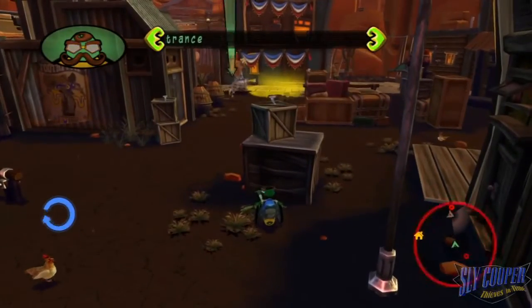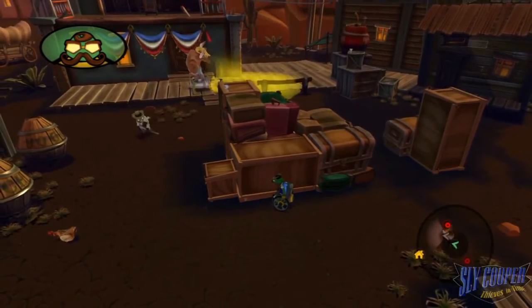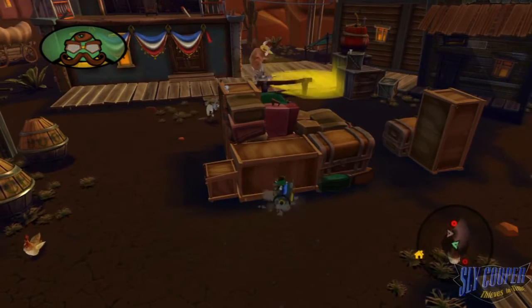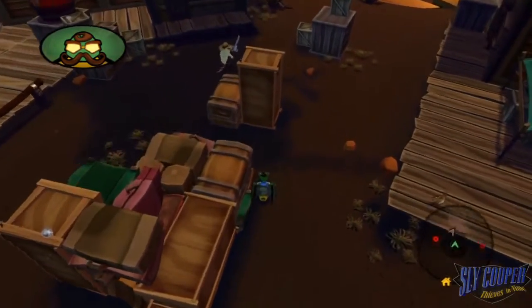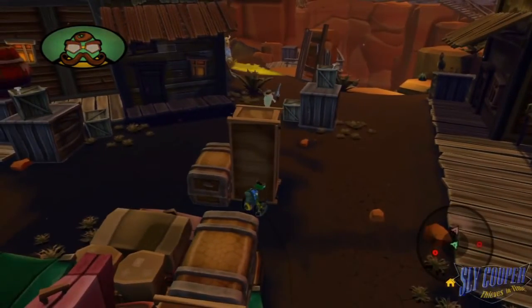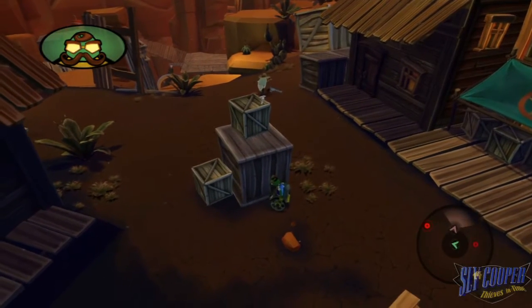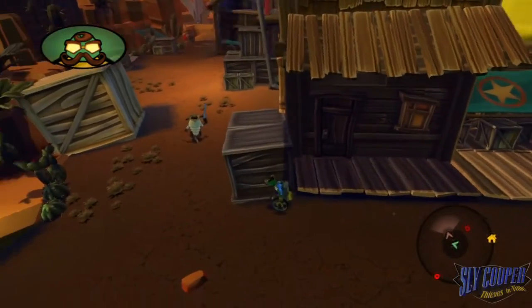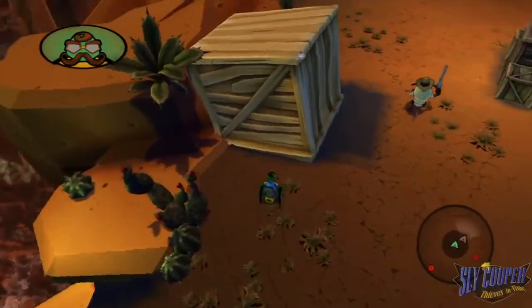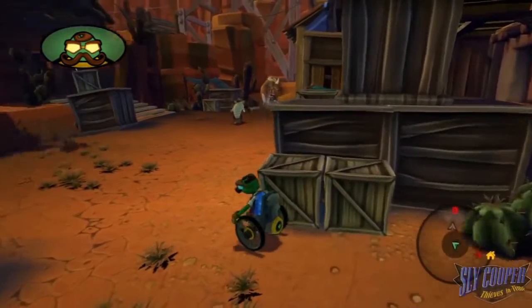Okay, I need to keep up with this guy. I better stay close, but out of direct sight. Oh, this town is looking like a real ramshackle. Maybe I just blow it up when I'm done here. I'm on him like encryption on a data stream. Only one thing's better than some gold — and that's a lot of gold. I hope we get there soon. This mustache is itching like crazy.